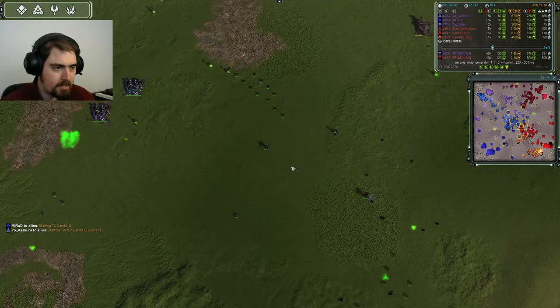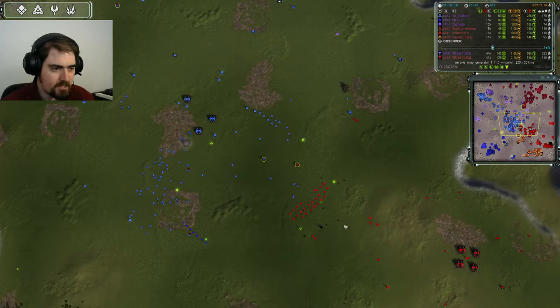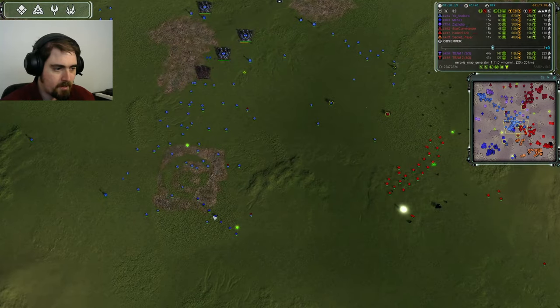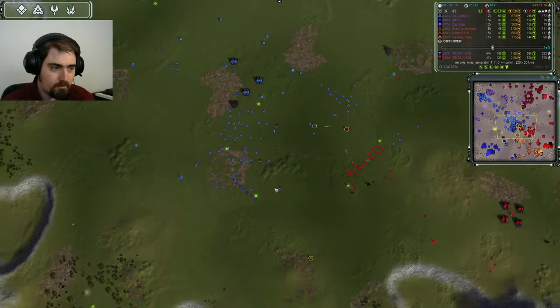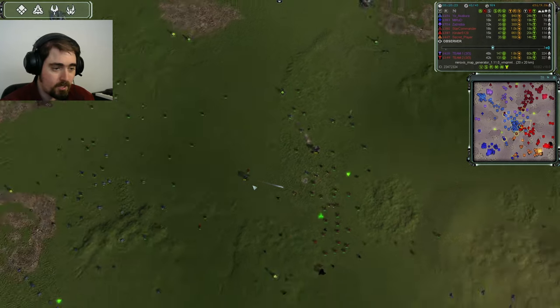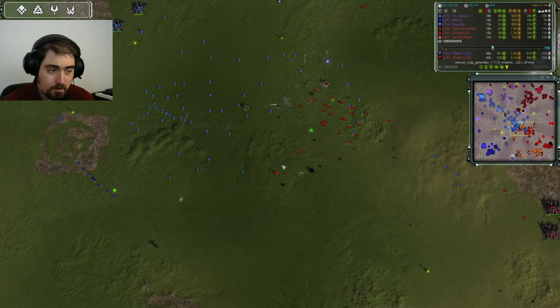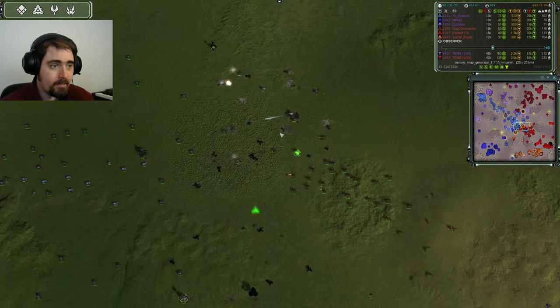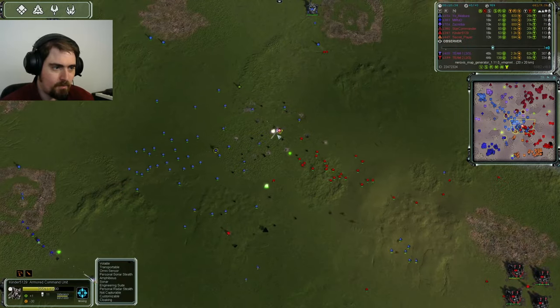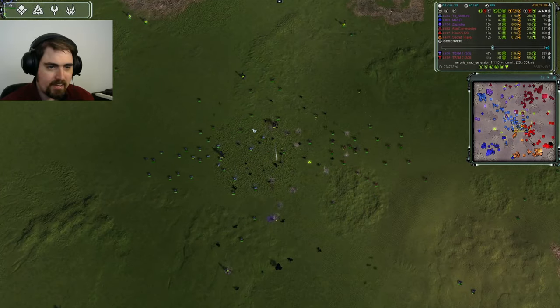I don't think Yo can see Kinder, thanks to his stealth. But now he knows he's there, and suddenly Yo realises he might have to fall back, and all of this spam swarms in. There is a Mongoose here from Mirrored, so there is T2 on the field. Kinder takes a bit of damage, but he's doing more to Yo, and Kinder has his own units moving in. Kinder down into the yellow, but his comm is still soaking up damage — his comm can still take quite a bit. I think he'll probably be fine.